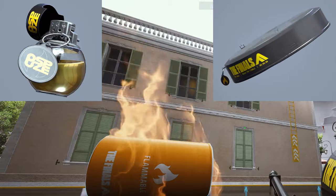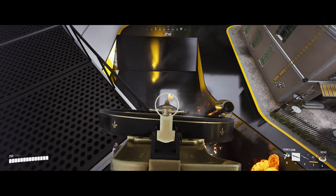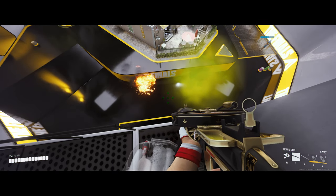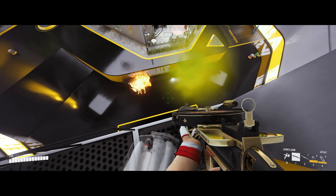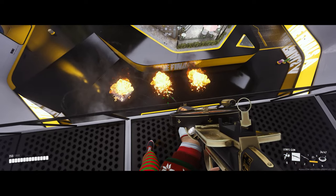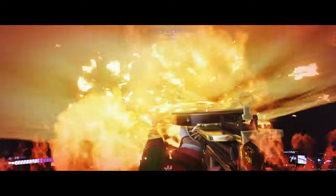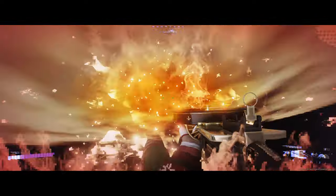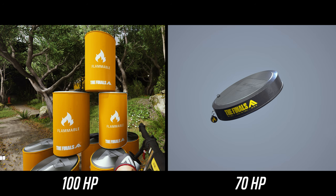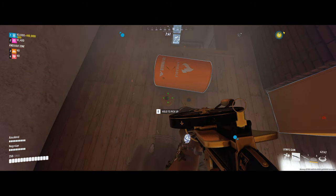Let's look at the pyro grenade, pyro mine, and flammable canister first. Just like the toxic gas options, the pyro grenade, mine, and flammable canister's flame effects all have a 12 second duration. They cover a smaller area than toxic gas, as you can see in this comparison between a gas grenade and a pyro grenade. The pyro options cover the same area as each other and all deal the same fire damage while in the flames: 35 hp per second. However, the flammable canister and pyro mine both also do explosive damage if you're standing next to them when they explode — the flammable canister does up to 100 hp and the pyro mine up to 70. That explosive effect will come in useful when we look at the IED later on.